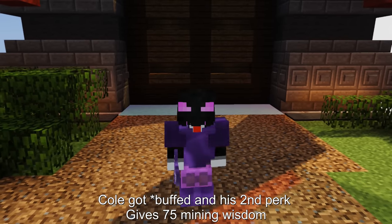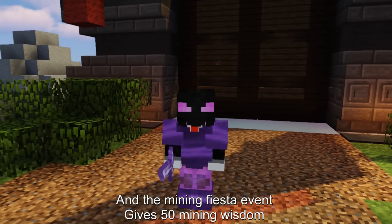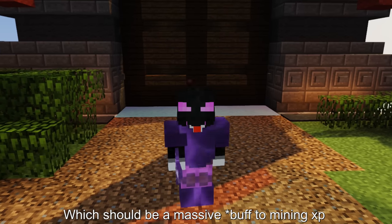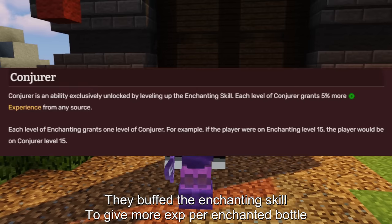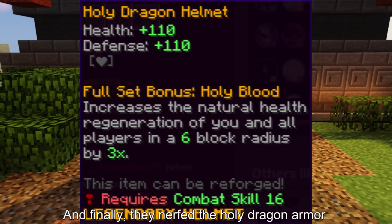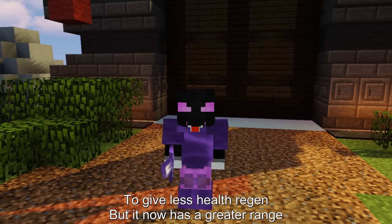Coal got buffed and his second perk gives 75 mining wisdom, and the mining fiesta event gives 50 mining wisdom instead of multiplying your wisdom by 1.5, which should be a massive buff to mining XP. They buffed the enchanting skill to give more XP per enchanted bottle, and finally they nerfed the holy dragon armor to give less health regen but it now has a greater range.